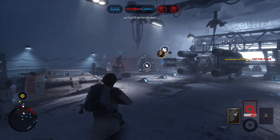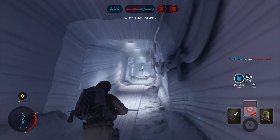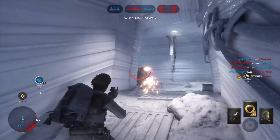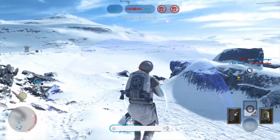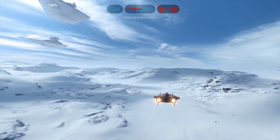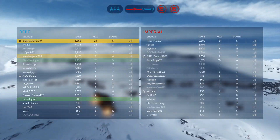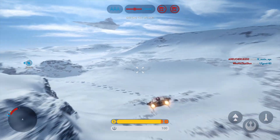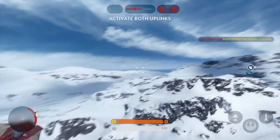Darth Vader has been defeated. Uplink station engaged — well done, now defend it. Green Squadron, we can use that! Red Squadron, we can use that! In position and ready to go. Well done — we've activated the uplink, now defend it. Y-Wing locking sequence offline. We need to reactivate the uplink.